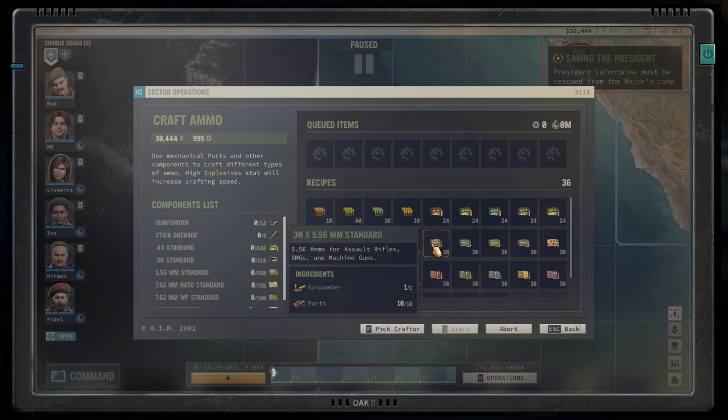The next bullet is the 5.56mm. This is a standard bullet for assault rifles. Some SMGs use it and it's the first bullet that is commonly available that has built-in armor penetration. I would say it's an uncommon bullet — it's not as commonly available as the 9mm, but it's also not a scarcity. As long as not everybody on your team uses the same bullet, you'll have plenty of these.